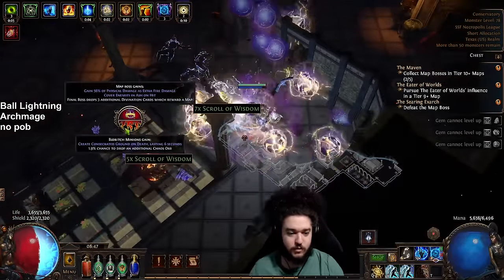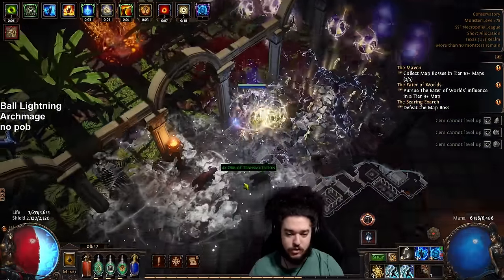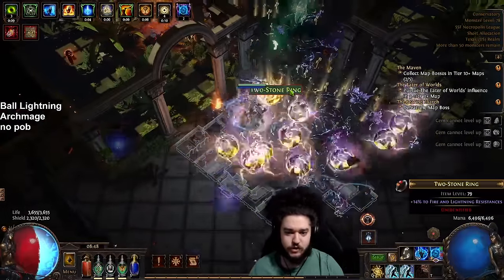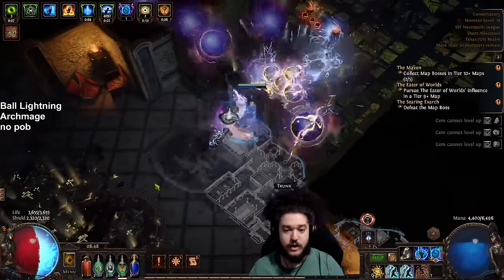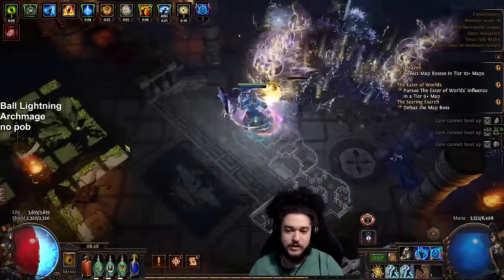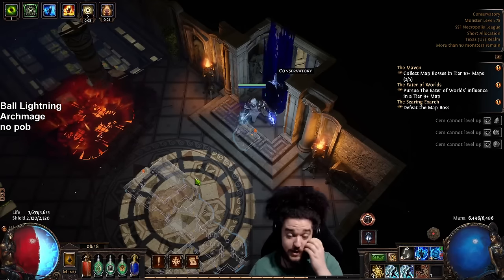Some of the future things I want to do is incorporate a Corrupted Soul timeless jewel. Corrupted Soul gives us 10–15% of our life added as energy shield — it's more efficient than taking any energy shield nodes on the tree — while also making it so that 50% of damage we take to our energy shield pool hits our life pool. Then 50% of the damage to the life pool goes to the mana pool, so it all syncs up very well. This will help stagger damage, keeping energy shield as a nice defensive buffer.